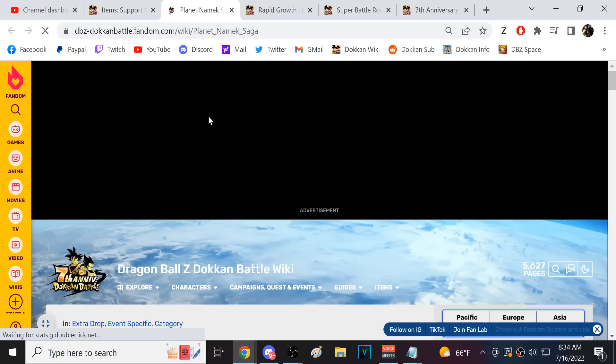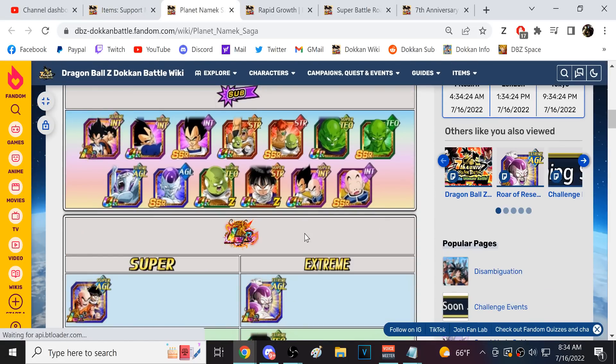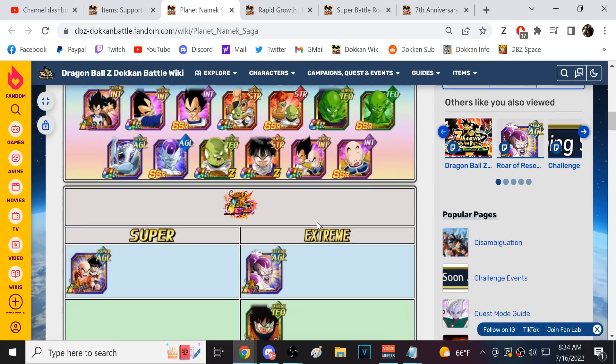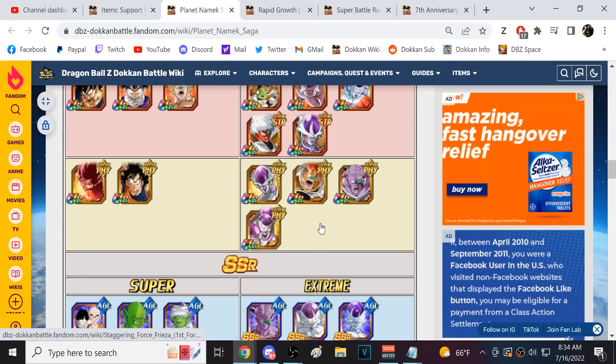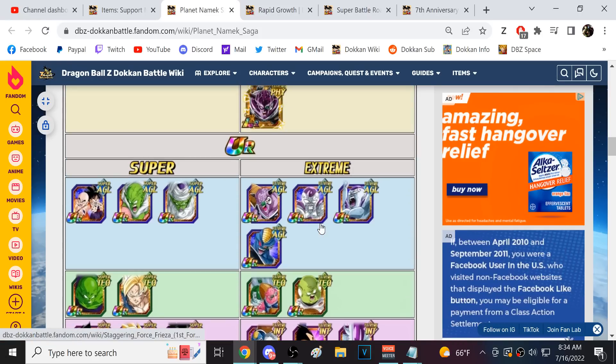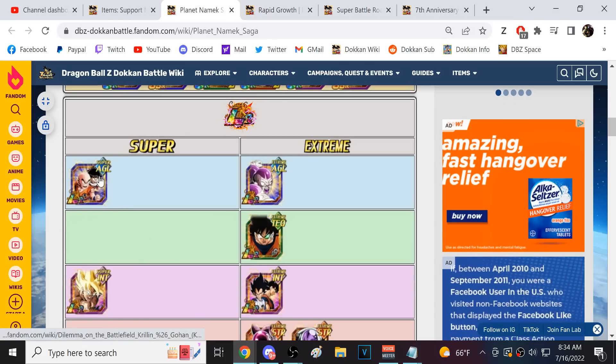The main issue I've got with this — if we pull up Planet Namek Saga right here — I think the Ki is going to be pretty nice, but the characters that can make use out of this are basically just Krillin and Gohan. And guess what, Krillin and Gohan don't really have crazy units in Planet Namek Saga. All we have is the LR.